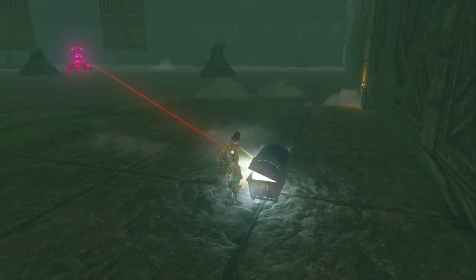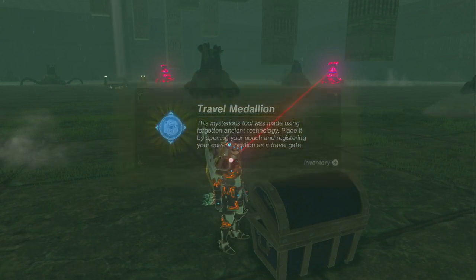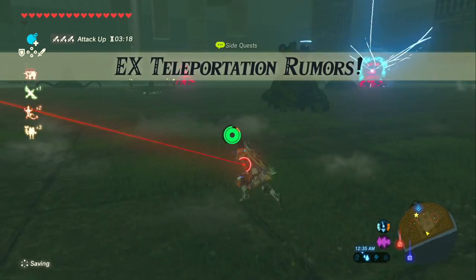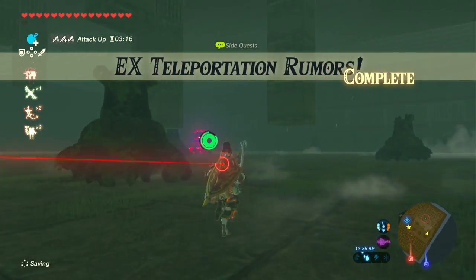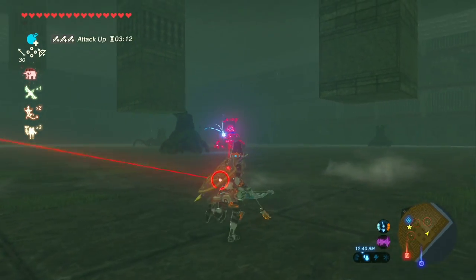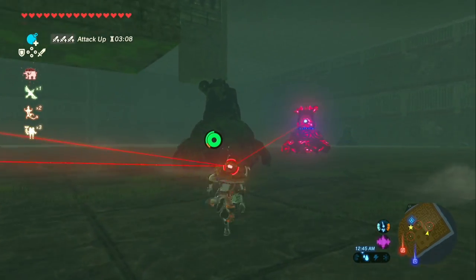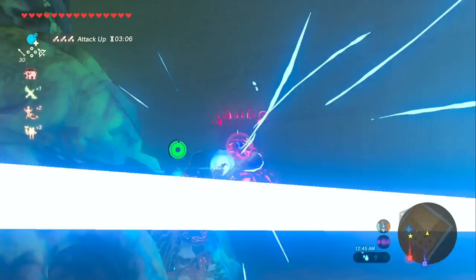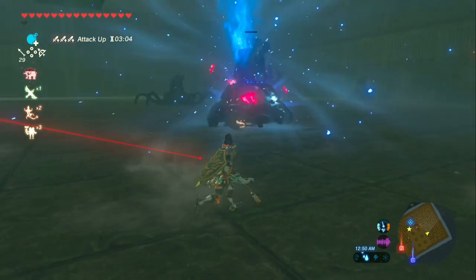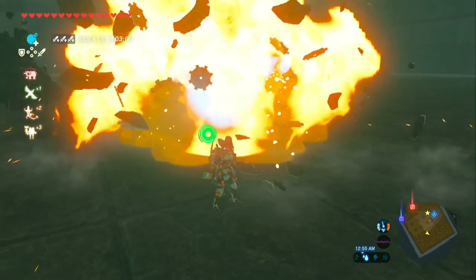It's got the X on there and ta-da — we got the Travel Medallion! This is the cool thing: when you put it down, it'll actually let you teleport back to that spot. A good example of when I'd use this is when hunting for the scales from the different dragons — it'll let you put one down so you can easily get back there instead of hiking all the way back.